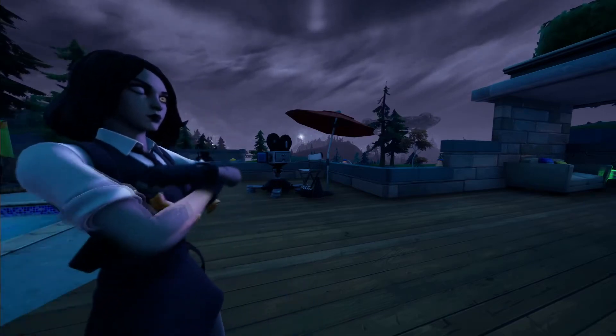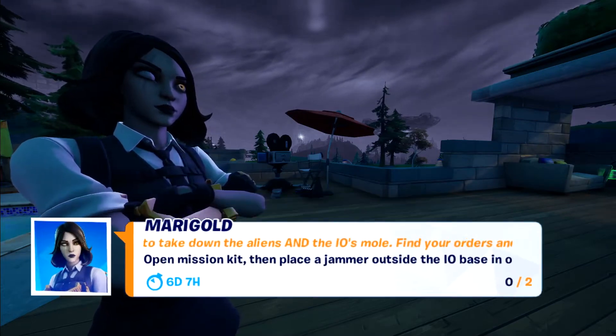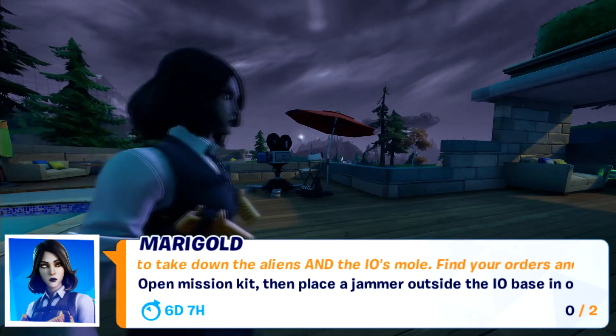Welcome back to Fortnite Season 7 Challenge Series, and in this video, Marigold's giving us the quests. In this one, we have to open a mission kit, and then place Jamez outside of an IO base in one match.